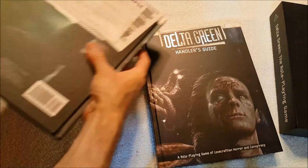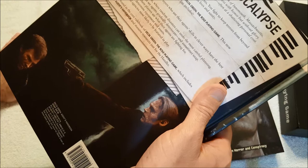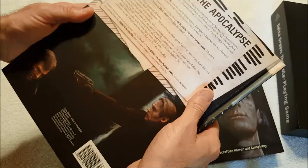Welcome to the apocalypse. Born in the US government's 1928 raid on the degenerate coastal town of Innsmouth, Massachusetts, the covert agency known as Delta Green opposes the forces of darkness with honor, without glory. Delta Green agents fight to save humanity from unnatural horrors, often at a shattering personal cost.